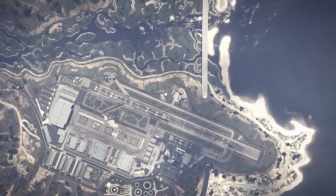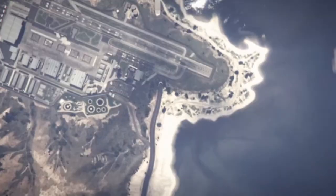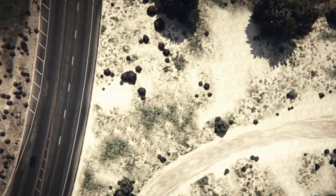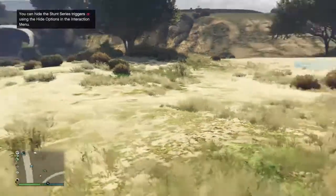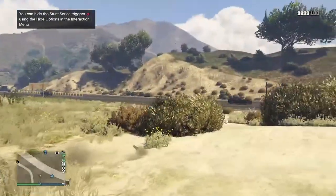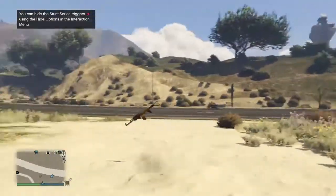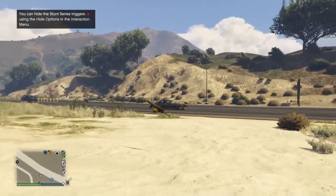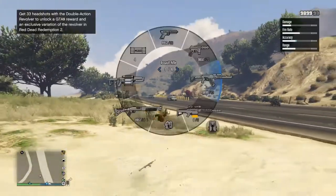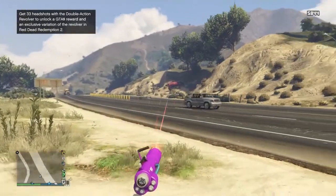Now wait until you load back into GTA Online — it should only take a couple of seconds. If your location is set to last location, you'll probably spawn in a sandy area next to the military base, and you'll see that you have a fully invisible body. Just know that this will disappear if you get into a vehicle, so I recommend not getting into one and just walking around.